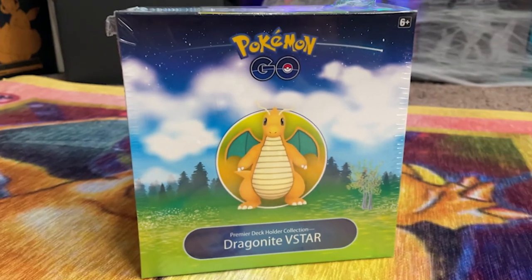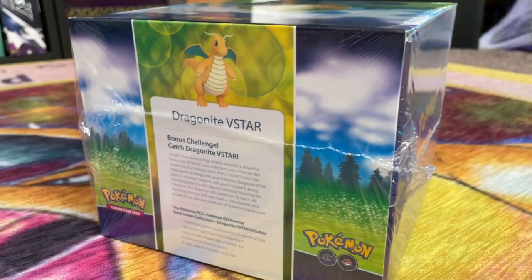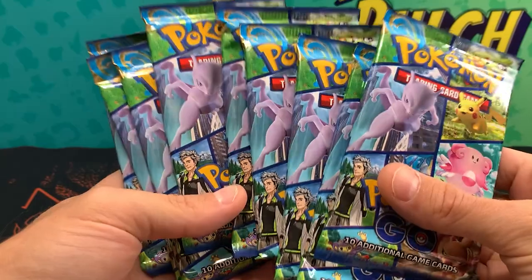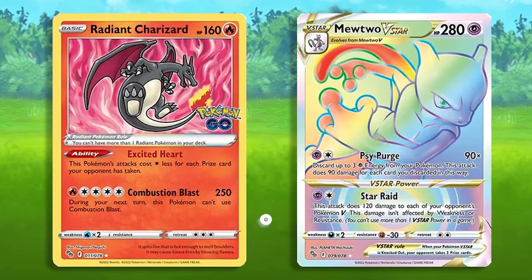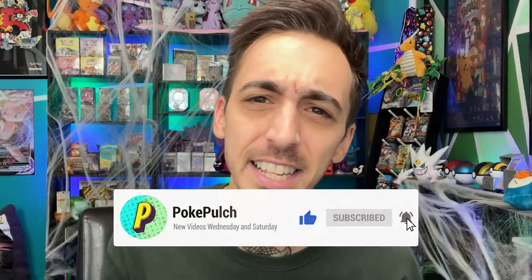The last Pokemon Go card box is finally here. This is the Dragonite V-Star Premier Deck Holder Collection. It comes with two Dragonite promos, nine packs of Pokemon Go, and this awesome Premier Ball deck holder. Now I've opened a ton of Pokemon Go, but there's still two big cards that I need to pull. Drop a like on this video, drop a sub on the channel, and let's rip into these packs.